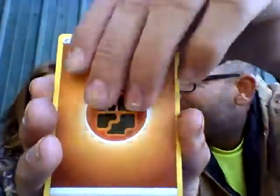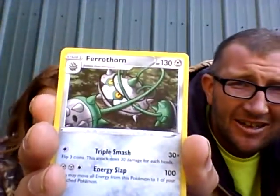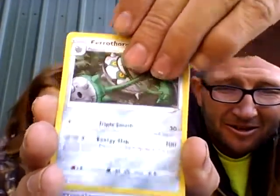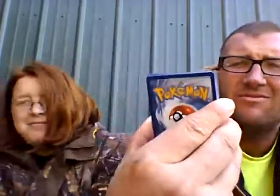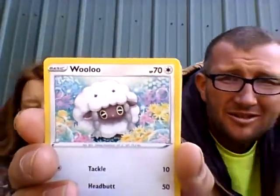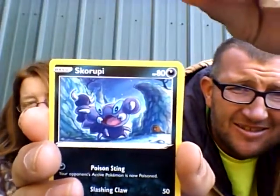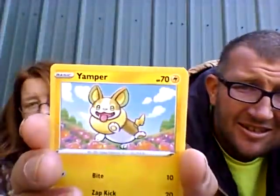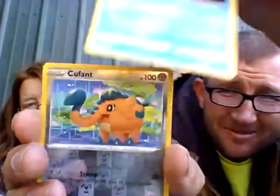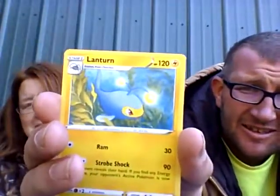Fist energy, fist energy, Crush Hammer. Parathorn, Parathorn. What is that — Aqua Aurora energy. Woo woo woo! Flabopus. Skrooby. Ampere, Goldene. Reverse hollow cute thing. And a Lanturn — non-hollow.